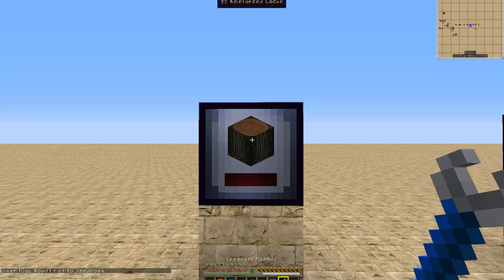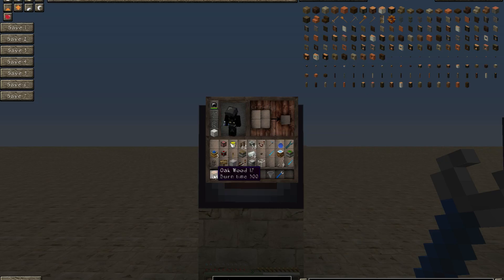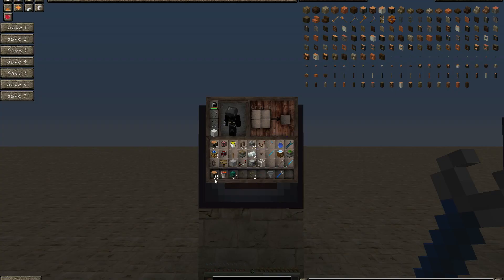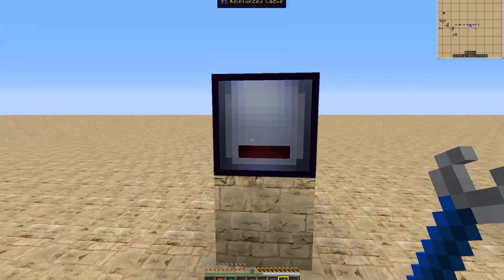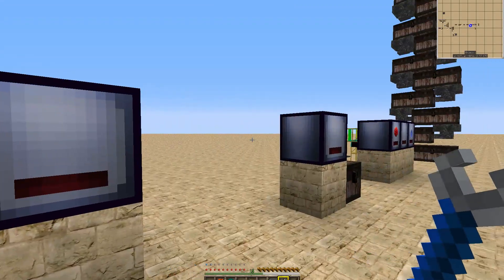Now if we wanted to extract the item out, we could just do a left-click with our crescent hammer, and it extracts a nice stack at a time. If you extract all of the stacks out of your cache, it actually goes blank again, and you can load it with whatever other type of item you would like.